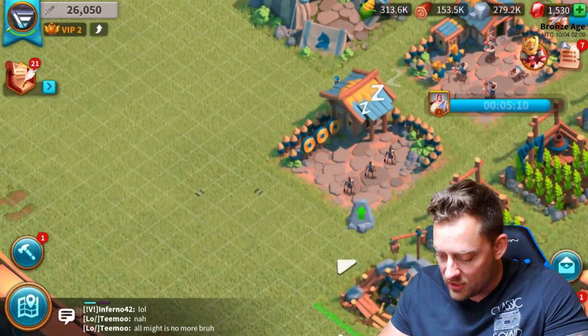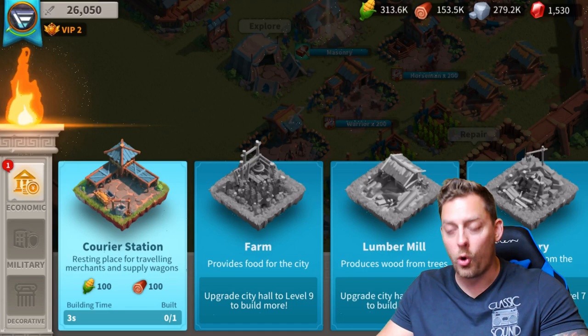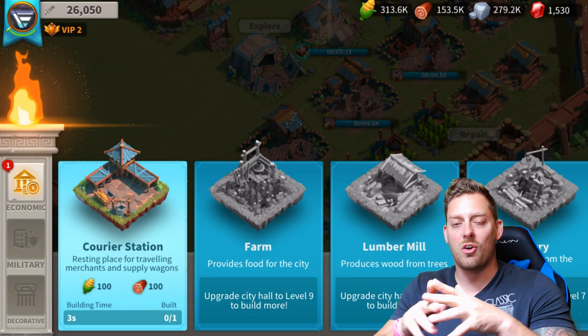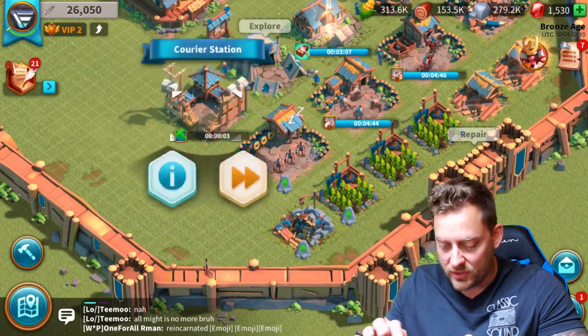Pretty soon we'll be going up to the next level after I get all of these things placed and all the upgrades completed. Next, we have to build this courier station — a resting place for traveling merchants and supply wagons. We don't exactly know what this does just yet, but we are going to really soon. Let's drop it. That's a good spot right there. I like the way that looks. In three seconds it will be complete and ready to go.